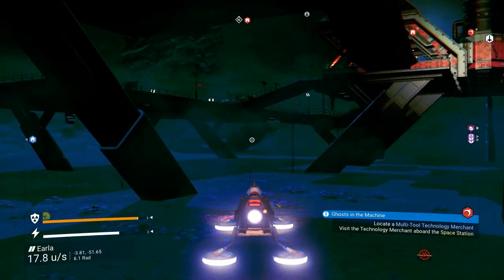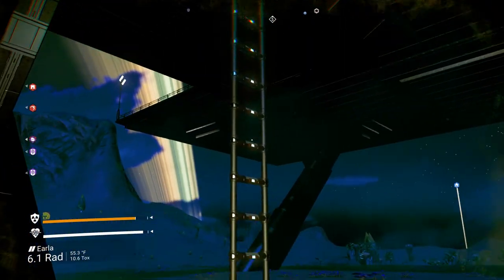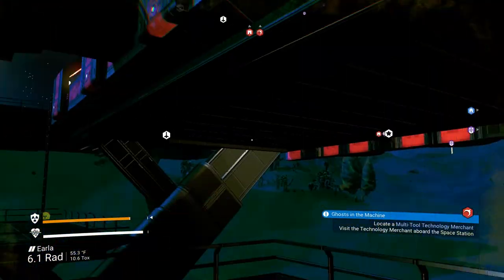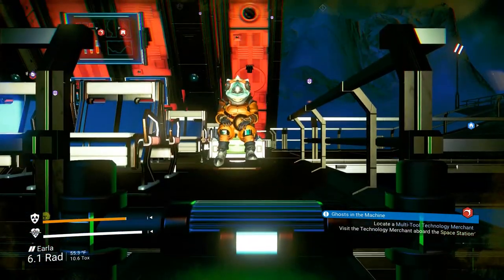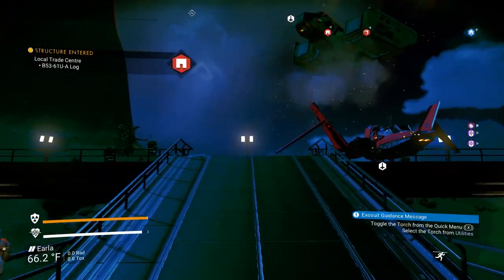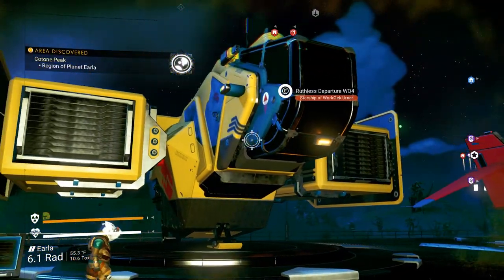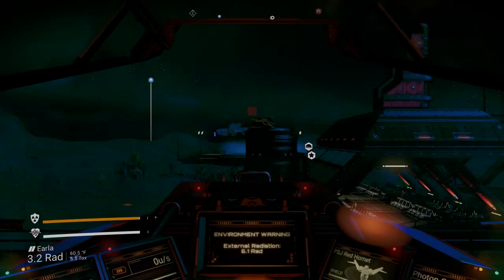First we're going to get my spacecraft, which I believe is over here. I usually park it at the trade depot because it's got free parking — otherwise I have to pay for launch with fuel, and there's no launch cost here. Although I suppose I could build one of those launch pads at my base, I'm just super cheap — frugal is what I call it. There's my ship right here — isn't she a beaut? All right, let's hop in, it's PSJ's Red Hornet.